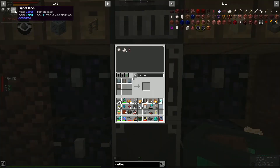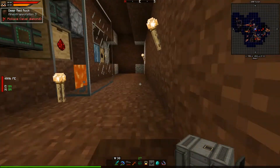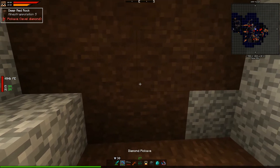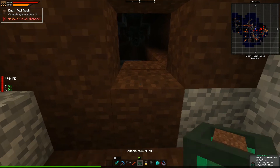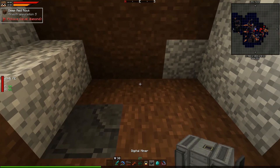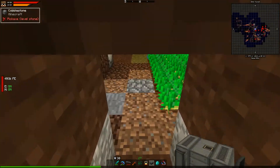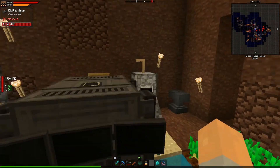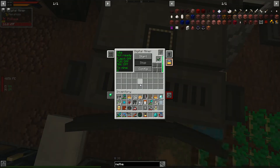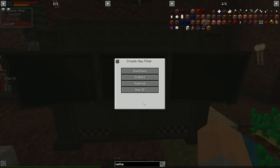Should we plop the digital miner down and see how it works? I'm a little hesitant since this area is already mined. Let's find a better area. This needs a larger area — let's place it here. Okay, it's huge! It's idling. Let's configure it — add a new filter, enable silk touch, and look at the auto-pull settings.